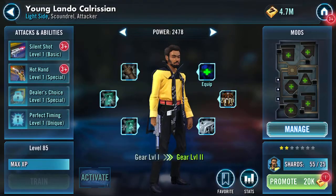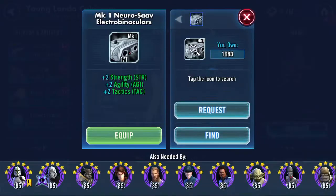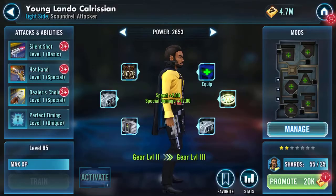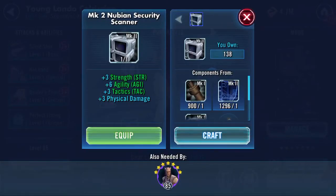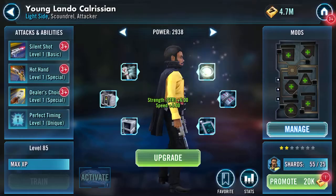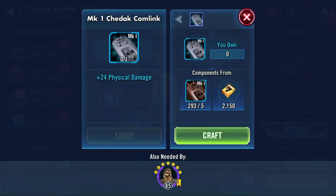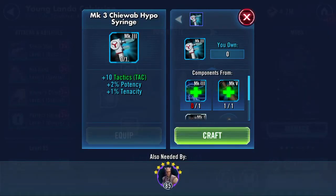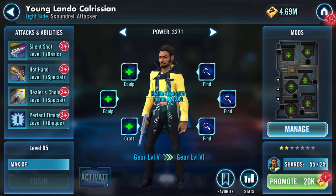Plus two speed, plus four speed, plus six speed - okay he's a lot quicker. L3 I've taken up to seven and she's 97 speed with no mods, loads of speed increases so far for Lando. But then he's an attacker so you'd expect him to go quicker, whereas L3 is a tank. Plus three speed again, plus six speed. The base speed now is 121.